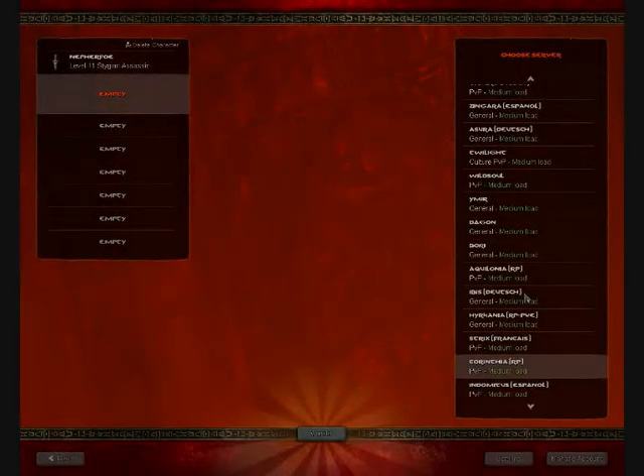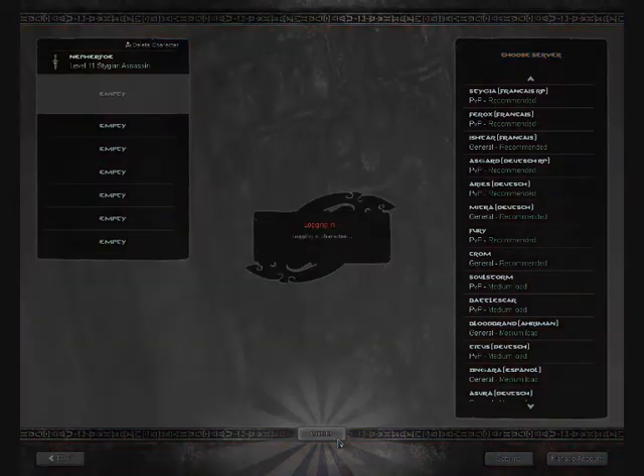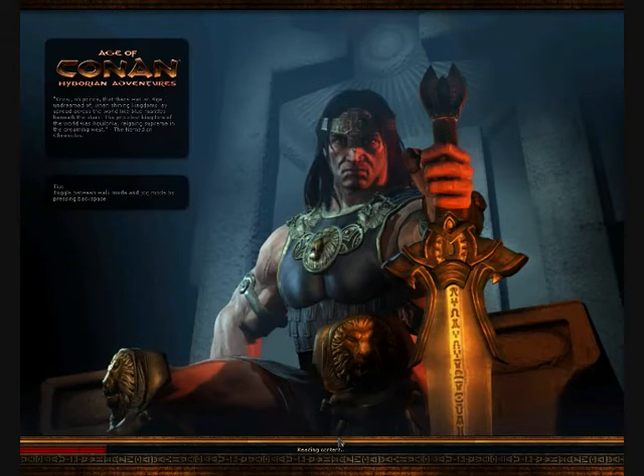This is Age of Conan Hyborian Adventure, and this is basically the beginning. As you can see here, this is the general server selection. I'm not going to bother, I'm just going to create a new character. Creating a character is definitely a good unique special feature that Age of Conan puts into an MMO — it gives you more distinctive characteristics, as you'll see in a moment.